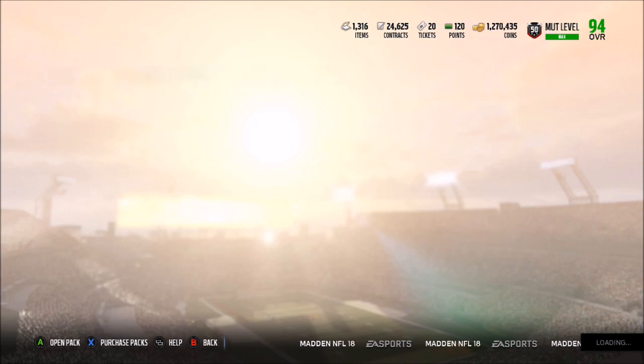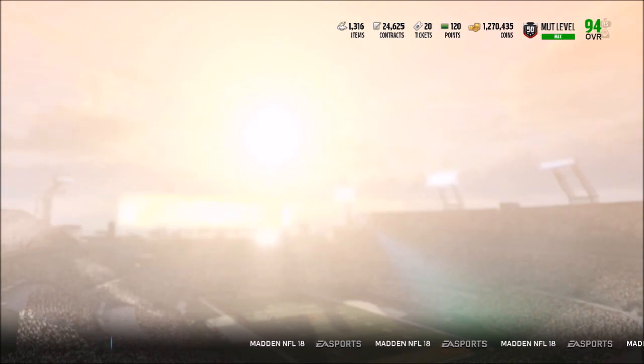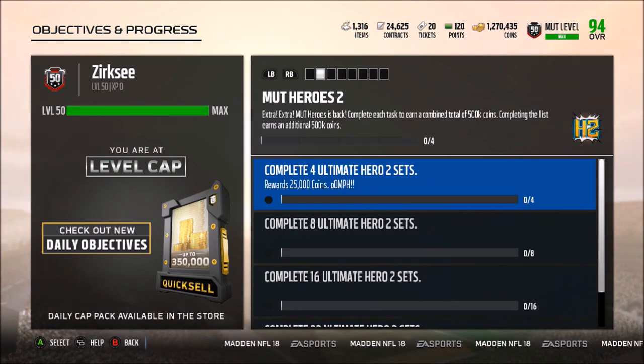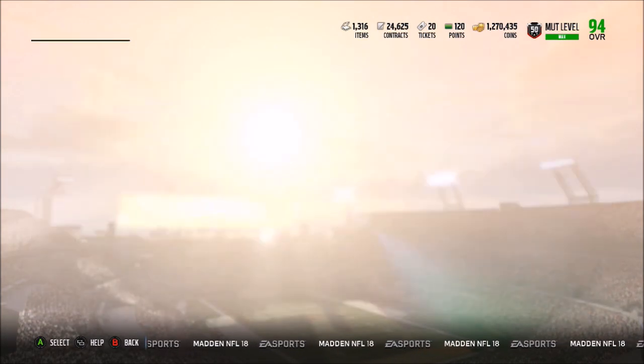I'm definitely not complaining about that — getting just a little bit closer. Let's check objectives. Oh my god — complete each task to earn a combined total of 500,000 coins, and complete the full list to earn an additional 500K. So if you do all 32 Ultimate Heroes, you give yourself a million coins!